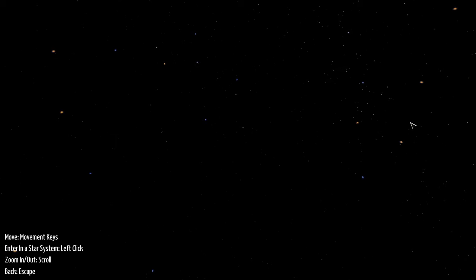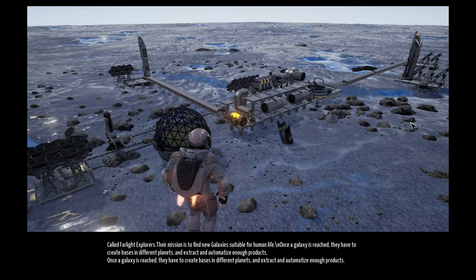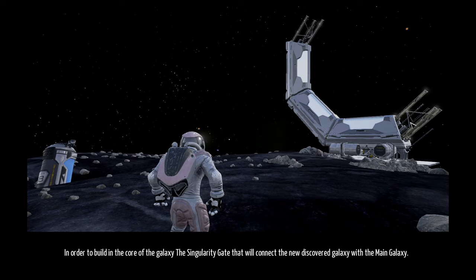And it's loading up. During expansion of Humanity to the Stars, a new team was created with the only objective of finding new galaxies with plenty of resources — called Farlight Explorers. Their mission is to find new galaxies suitable for human life. Once a galaxy is reached, they have to create bases in different planets, extract and automatize enough products in order to build in the core of the galaxy the singularity gate that will connect the newly discovered galaxy with the main galaxy.